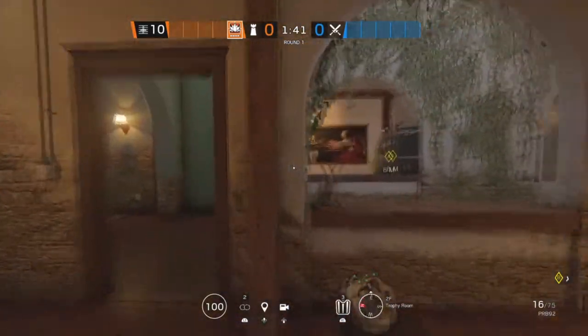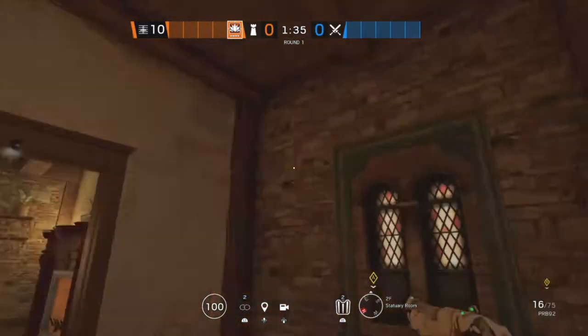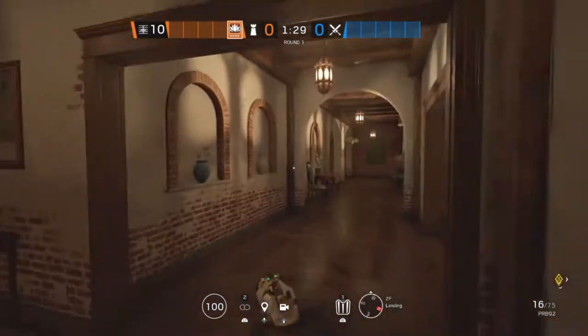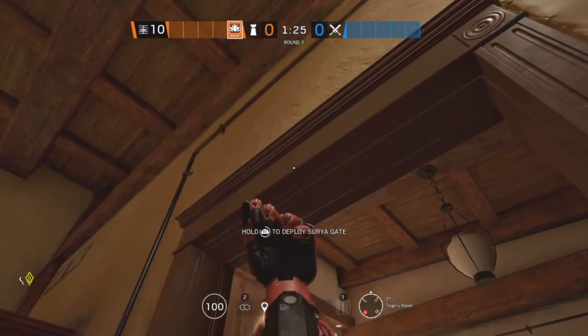The first site for the next map, Villa, is Trophy Room and Statuary Room. Starting off in Statuary Room, we're going to put an Aruni on that doorway and this doorway. The last Aruni is going to go all the way in Trophy Room on this doorway.